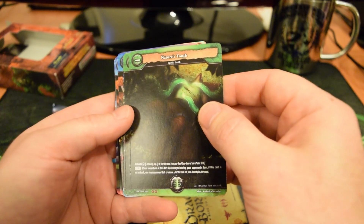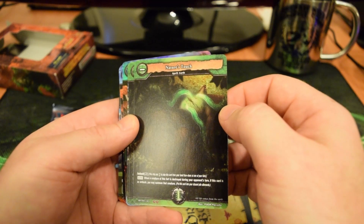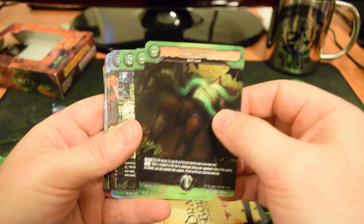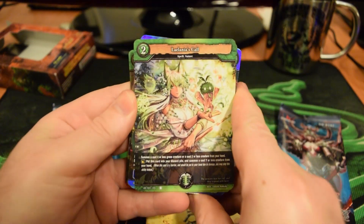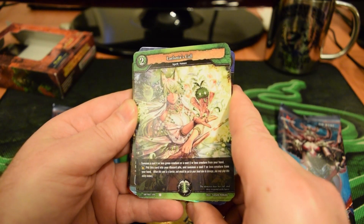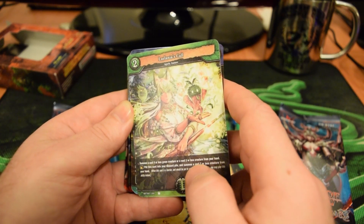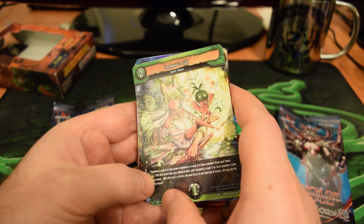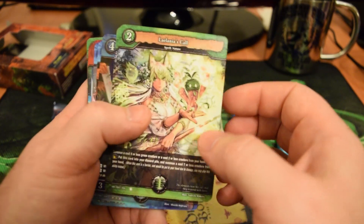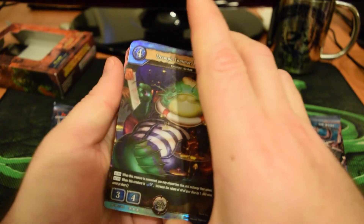Next card, a spell — Nature's Touch. It has Ambush: when a creature at this fort is destroyed during your opponent's turn, if this card is in ambush, you may summon that creature. So basically that's a kind of rebirth skill for a downed creature — very nice. We've got two of those. Next up, Leilania's Call — a 2-cost nature spell. Summon a cost-4-or-less green creature, or a cost-3-or-less creature from your hand. It has a Fort Burst ability: put this card into your discard pile and summon a cost-7-or-less creature from your hand. I want to play that card — that sounds like a great way to bring out something really badass.